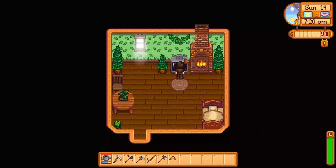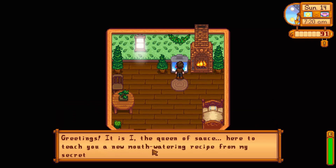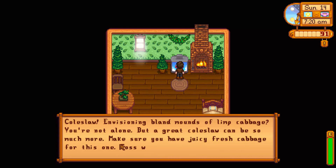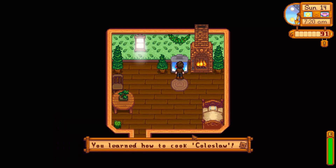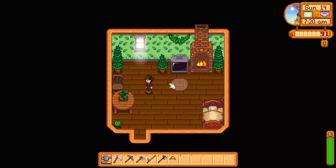Let's see what's on the weather channel. It's going to be a beautiful sunny day tomorrow. Come on, can it rain at least once? The Queen of Sauce. Greetings, it is I, the Queen of Sauce, here to teach you a new mouth-watering recipe for my secret cookbook. This week's dish? Coleslaw. Make sure you have juicy fresh cabbage for this one. Toss with a little vinegar and mayonnaise and you're all set. You learned how to cook coleslaw. So is that in my crafting thing? Oh no, I need a kitchen for it, don't I?